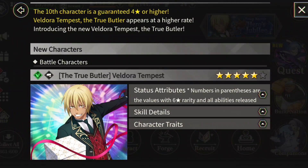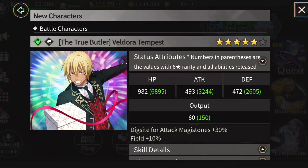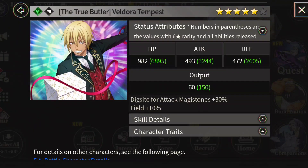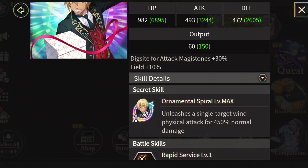All right, so what does he do? I knew his wind right away. He's also physical — so he's melee. He has 3244 attack, which is pretty high. Everything else looks pretty good. Let's go ahead and check out the skill details, this is where it's important. Single target — okay, we're already looking really good with the single target.